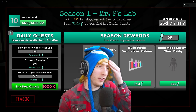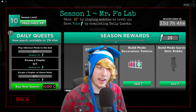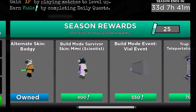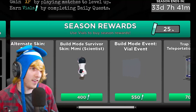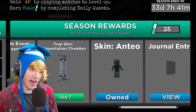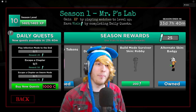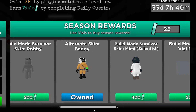What exactly do these potions do? You can see reward 25, reward 50, reward 75. These potions - or vials as the game calls them - you use to buy things in the battle pass. As you level up in the battle pass you unlock different stuff, like build mode survivor skin and meme scientist. You don't just get it by leveling up though - you actually have to buy it with vials. You can do quests like play infection mode to the end, escape a chapter, escape a chapter on swarm mode to earn more potions.